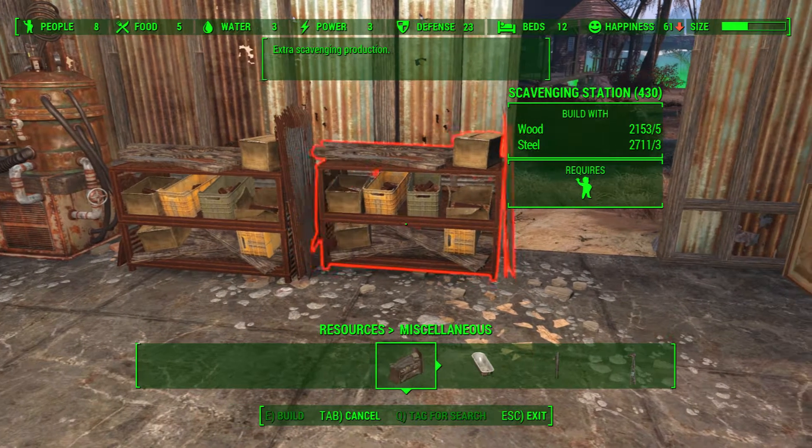Grey Garden is now sufficient on food, defense, and everything. Let's go hit Starlight, because Starlight is a good place. Oberland is where we need an artillery piece too - we might as well get one in Starlight and one in Oberland. We also need to start thinking about fortifying these places, but that's a job for another day. Today is just a case of getting everybody a little bit happier.